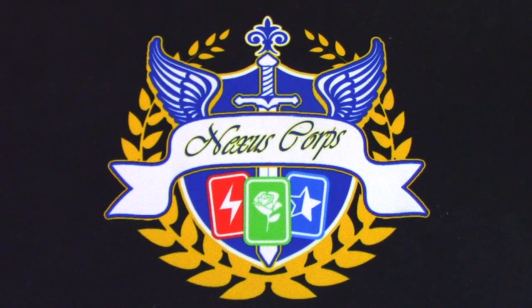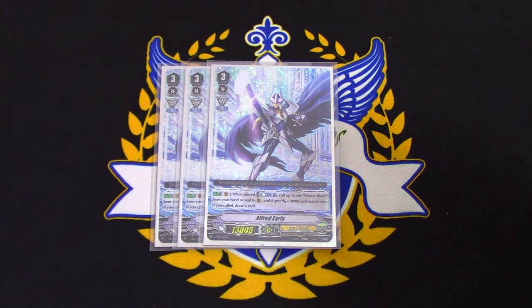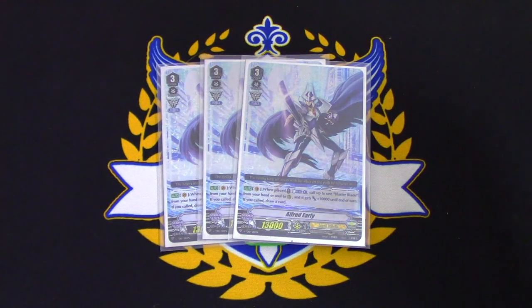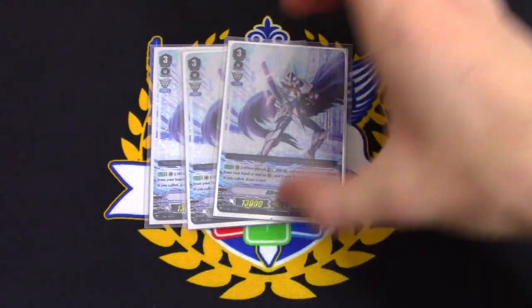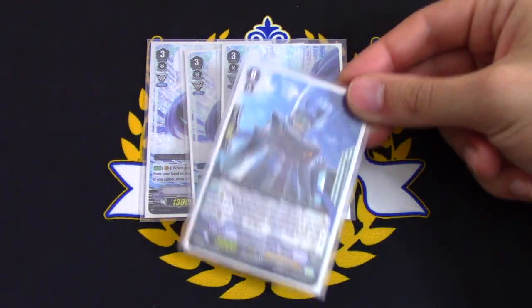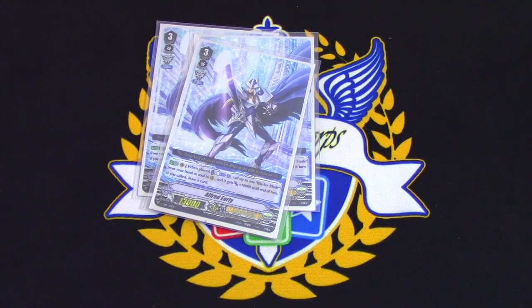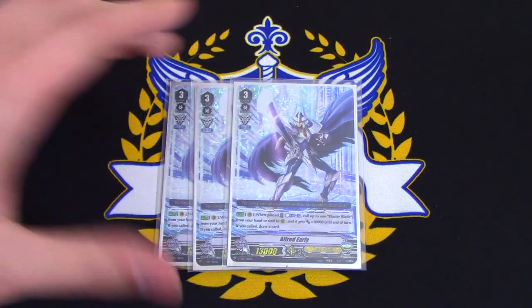Next is three copies of Alfred Early — not four. It would be four if it weren't for my spicy tech. Alfred Early's skill is when placed on Vanguard Circle: Counter Blast 1, choose a Blaster Blade from your soul or your hand, call it to rear, it gains 10,000 power, and if you called it, draw a card. You'll be riding this first if you have Blaster Blade in your soul, searching it out and giving it 10k. You'll use Elrond's skill to move to soul, search out Tarna, and keep the engine going. This deck really wants to go first — it's pretty insane.